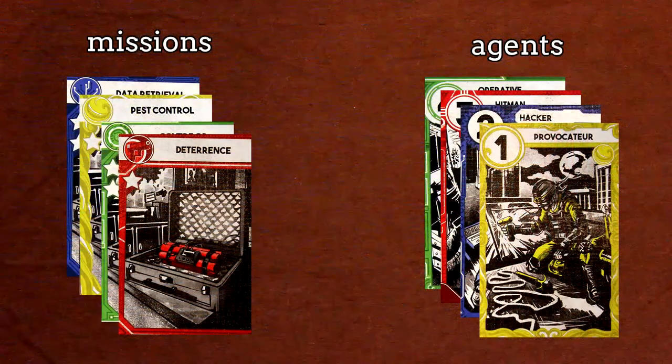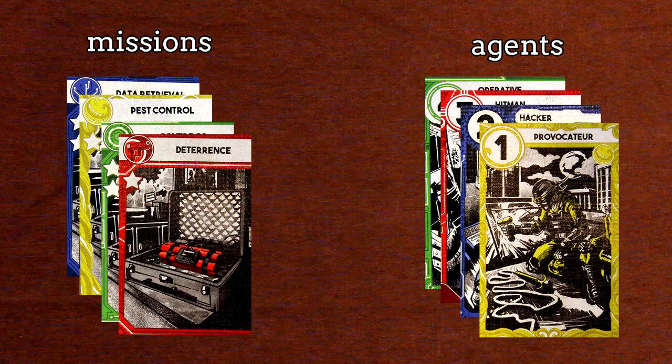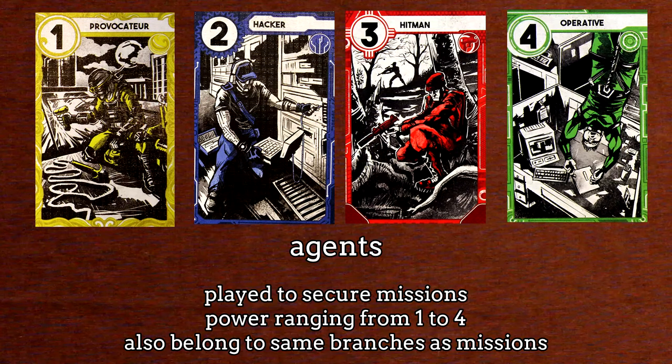SpyNet is based around a single deck of cards. The deck is composed primarily of 2 different types of cards: missions and agents. Missions are your primary focus, and the method by which you accumulate victory points. Each mission card is worth points equal to the number of stars shown on the card. Missions belong to 1 of 4 branches — essentially just colors: red, green, blue, and yellow. Agents provide the power needed to play missions. Their power level ranges from 1 to 4. Additionally, some agents have special powers that can help you or hinder your opponents. Agents, just like missions, also belong to 1 of 4 branches, or colors.